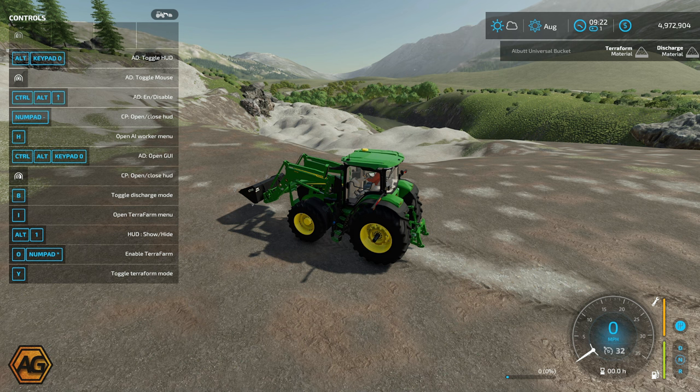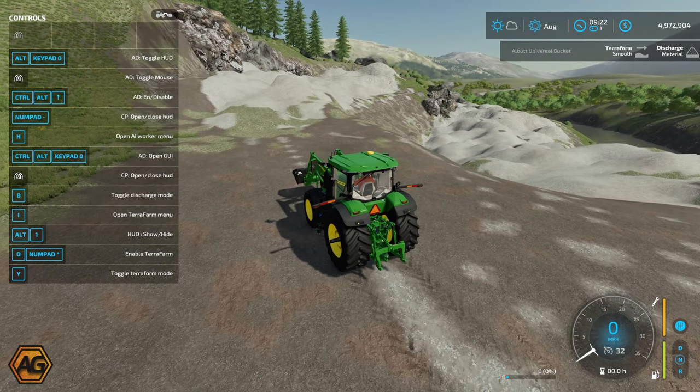There are two other options in the menu. Toggle discharge mode is B, and that changes what happens when you tip material out of your bucket. You've got options: raise, flatten, smooth, paint, or material — we want to keep the material option. The other button is Y, which toggles the TerraFarm mode, giving options: flatten, smooth, material, or lower. It doesn't really matter which one you use for digging — just don't use material. Lower will lower the terrain, flatten will flatten it, and smooth will smooth it. We're going to leave it on smooth, with discharge set to material, which is the critical setting.